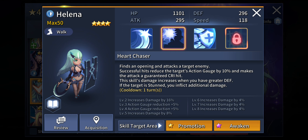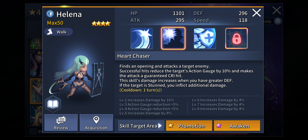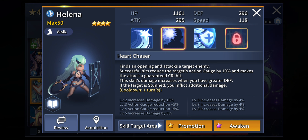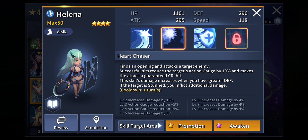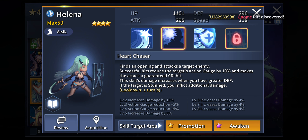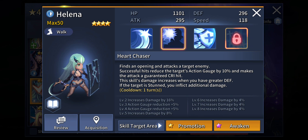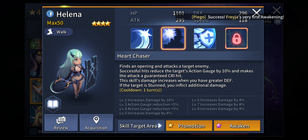Her second active skill is Heart Chaser — successful hits reduce the target's action gauge by 10%, which is definitely something you want to spam in PvP content, making opponents really slow. It also makes the attack a guaranteed crit hit. The skill damage increases when you have greater defense — so the more defense she has, the more effective she becomes as a tank unit. On top of that, if she lands that critical damage with a lot of defense stats, she is going to deal some amazing damage while blocking a lot of damage at the same time. This is quite an amazing combo.